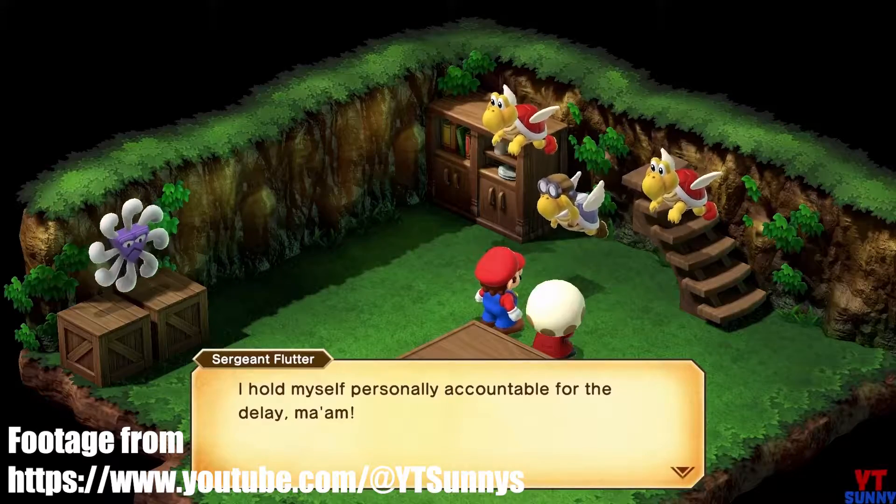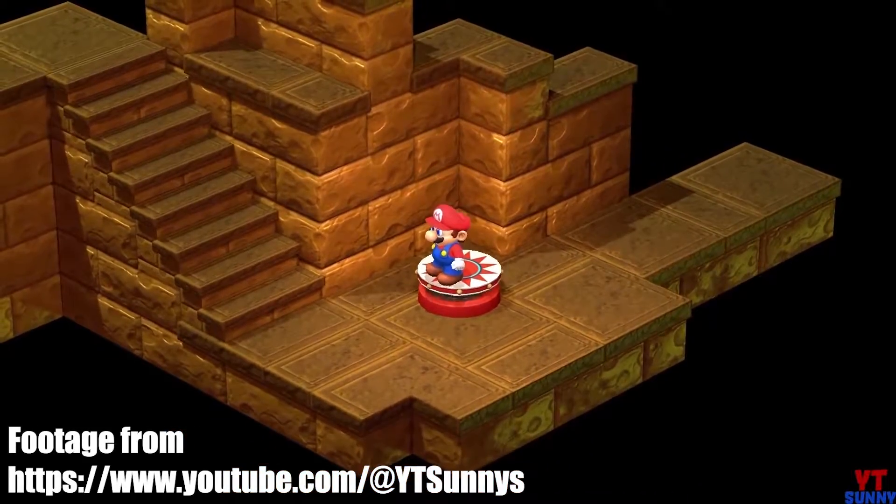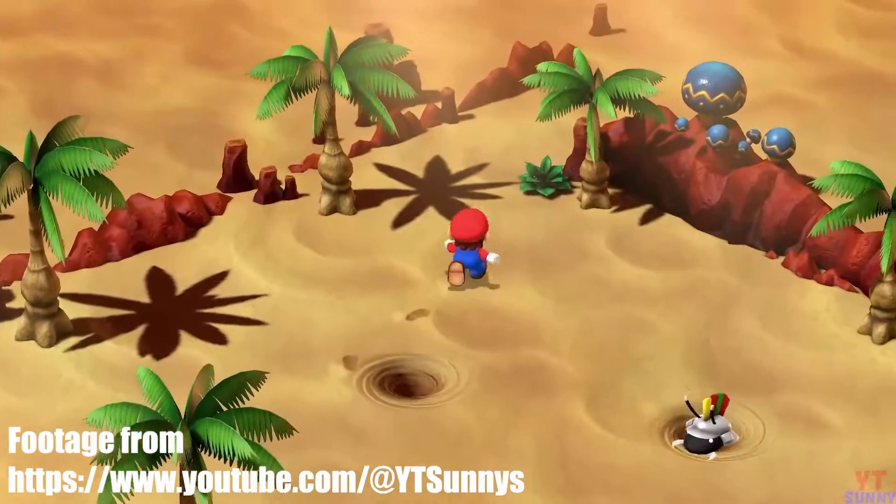After the scene with the old woman and the paratroopas, retrace your steps back through Bellum Temple and back into the desert at Land's End. Take the now-opened pathway on the north side.